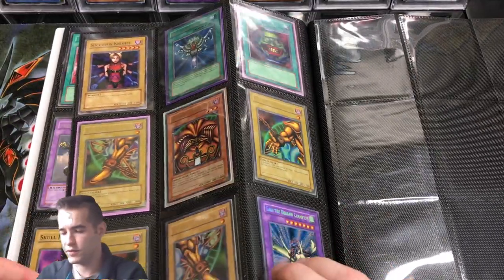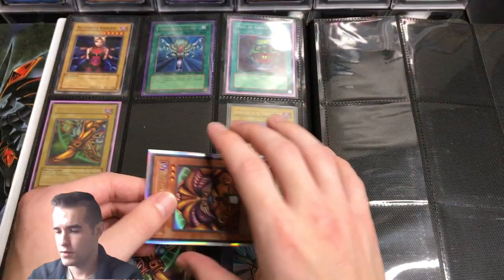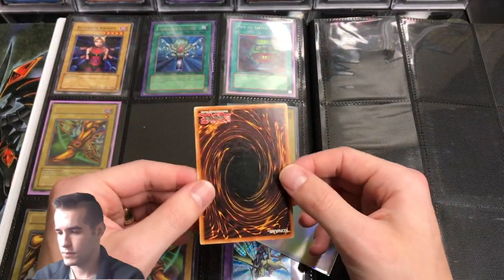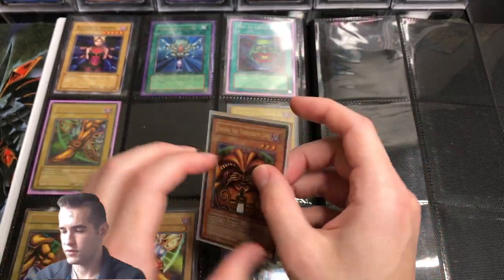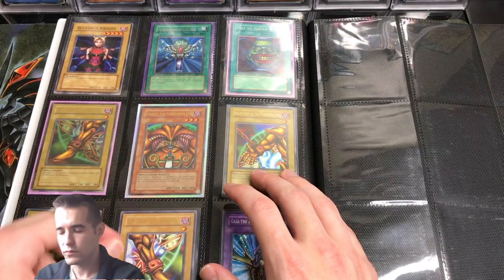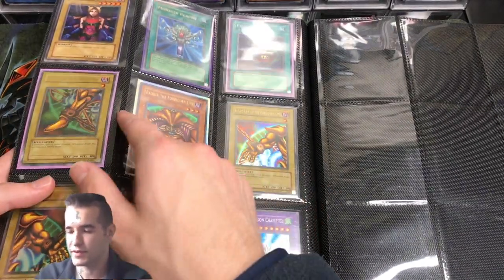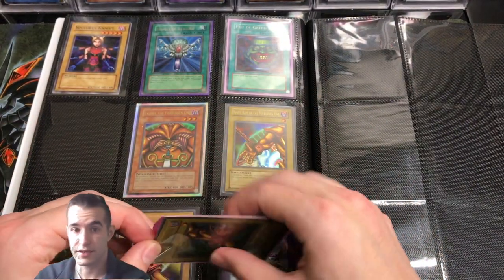Exodia — let's check out the Exodia. The head is a reprint but it is a Secret, so we'll look at it. The face cam is just going wild, but guys — new computer, it's going to be amazing. It's just not going to work sometimes.